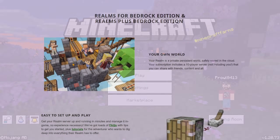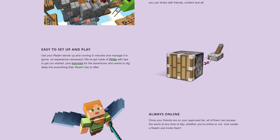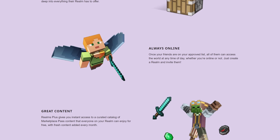First, to hit on the basics: a Realm is a multiplayer server hosted by Mojang which you can set up and control in-game. Realms are live all the time, so you aren't required to be online for other people to play there with you like you are with a single-player world. They come in two different options.